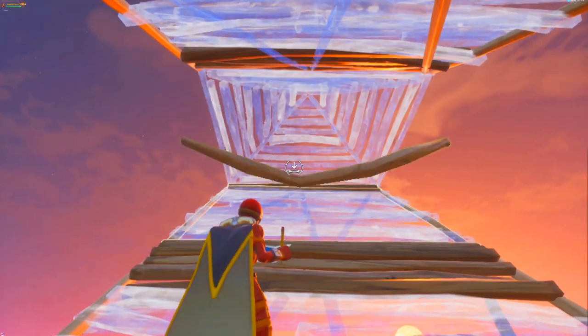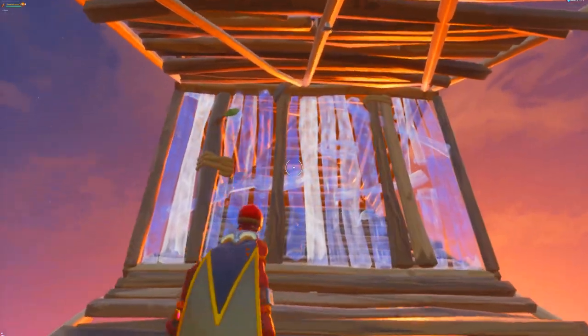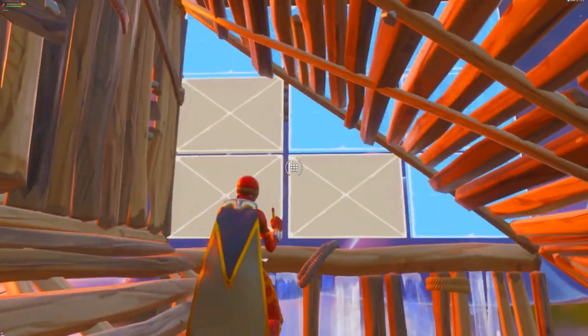For the first retake, you're going to want to be double ramping. You're going to place a cone in front of you, a cone above the ramp that's above you, a wall in front of you, a cone to the right or left depending on which side you want to go, then a wall in front of you. You can also place one below you if you want to be super protected.